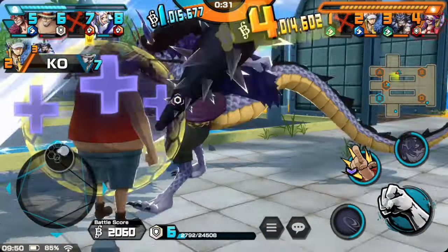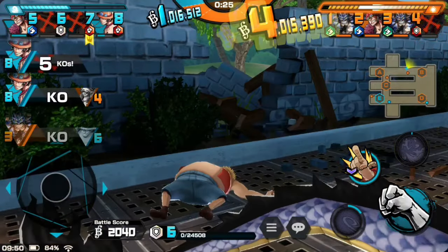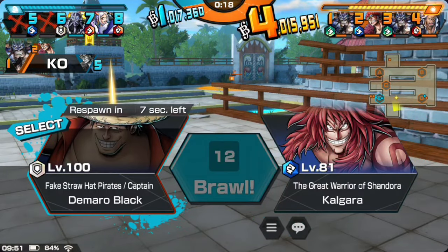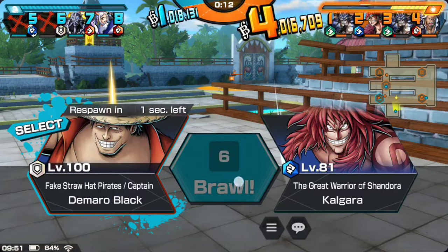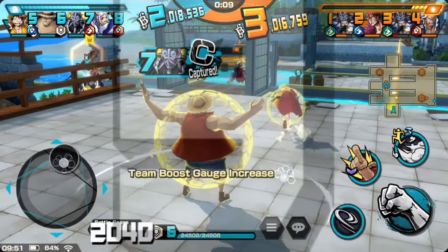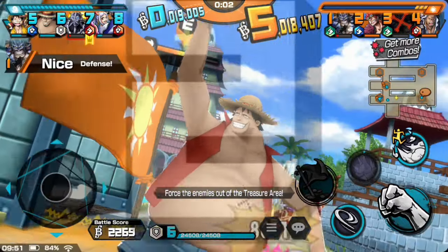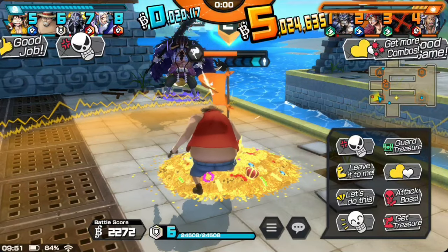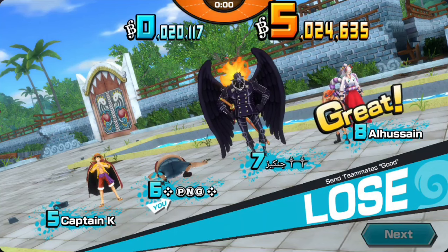Let me just run. He's really after me — he probably feels disrespected by me acting as Luffy. I don't think I'm gonna win this — first game is gonna be a loss. I still need to get used to Demaro Black. Oh well, yeah we lost. Demaro Black just can't do anything when you face a lot more powerful units — there's no way the fake Luffy can do anything.